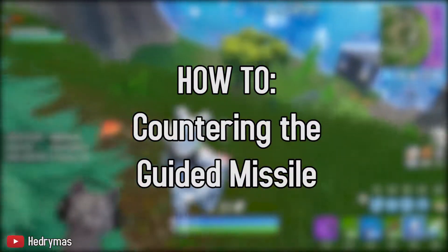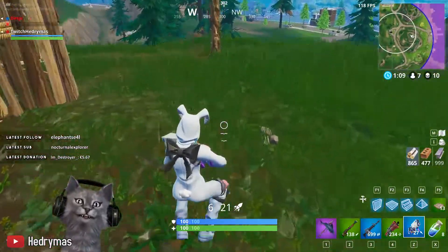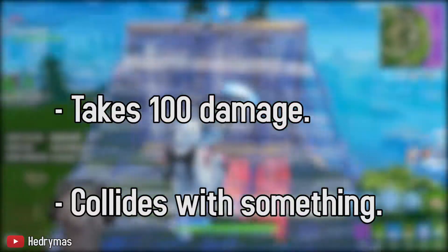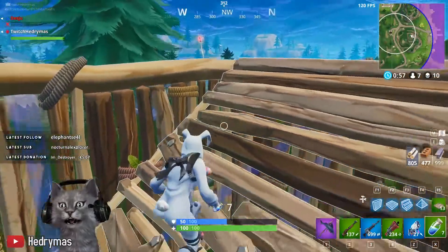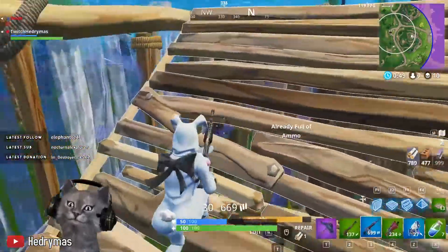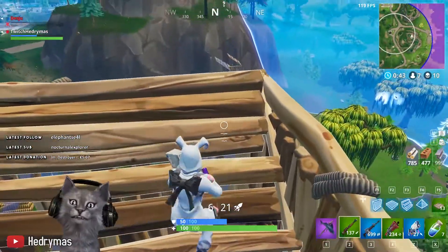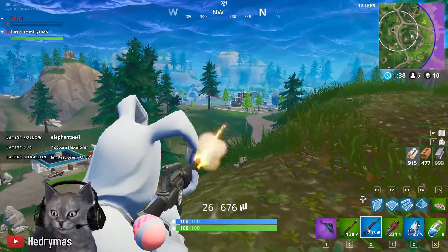Now let's talk about how to counter the guided missile. A lot of people say it's overpowered, but the reality is that if you know how it works you can counter it pretty easily. The rocket gets destroyed by either dealing 100 damage to it, letting it run out, or letting it collide with something — and two of those we can control. If a rocket is coming towards you, make sure you are built in. Depending on your skill level, you can either build yourself in and wait, or build at the last second. You can also shoot the rocket before it gets to you since it only has 100 health, so don't be afraid to just shoot it down.